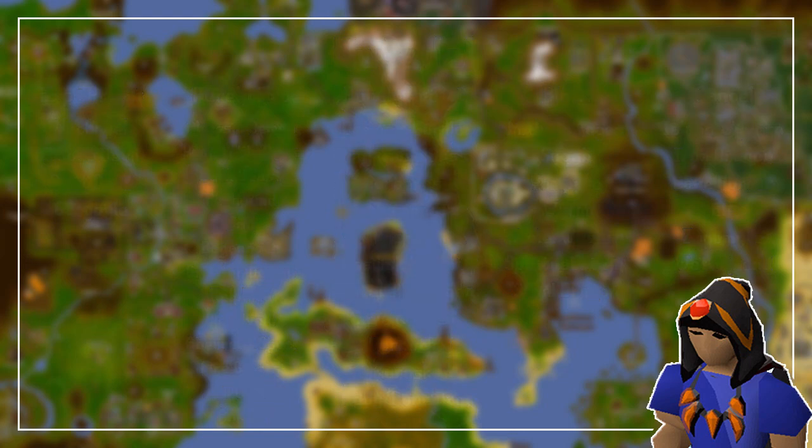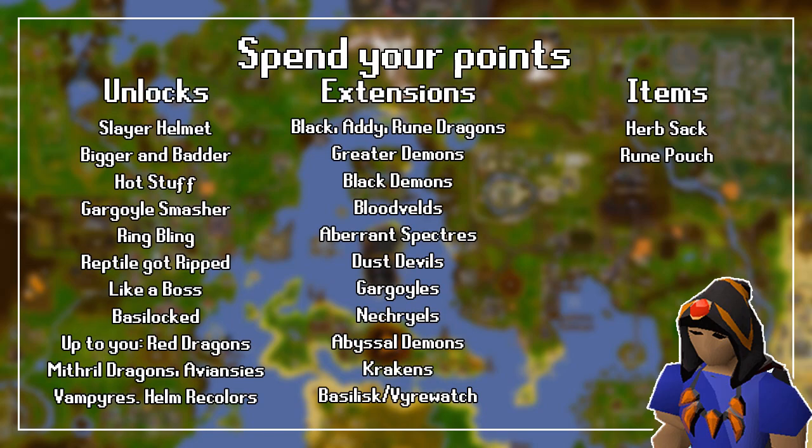Now let's talk about what you should spend and not spend your points on, and in what order — first looking at unlocks, then task extensions, and finally items. First, you should unlock the ability to make the Slayer Helmet, followed by unlocking Bigger and Badder to spawn superior creatures. Next, unlock Hot Stuff to be able to slay Jad on a Slayer task if you already have a Fire Cape. I would then suggest unlocking Gargoyle Smasher to automatically kill Gargoyles, Ring Bling to make Slayer Rings, Reptile Got Ripped to unlock Lizardman Shamans, Like a Boss to be assigned bosses, and finally Basilocked to be assigned Basilisks. The rest of the tasks should be unlocked under your own judgment depending on what monsters you like to kill, such as Red Dragons, Mithril Dragons, Aviansies, and Vampires to kill Vyrewatch Sentinels. Any extra points should be used to unlock Slayer Helmet recolors.